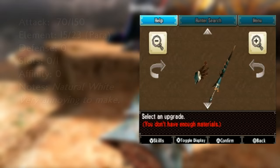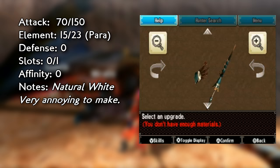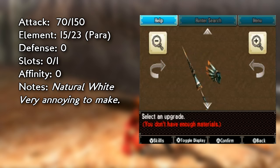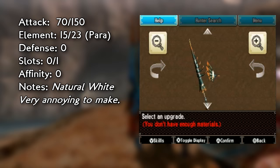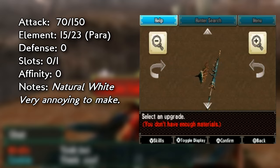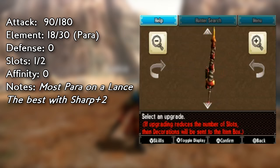For paralysis, the Dark Lance or the Volvidon lance. The Dark Lance is a Hornetaur lance — you have to fight insects to get it, which is very monotonous, but it actually has a very good amount of natural white sharpness. The attack is only 150 but the paralysis is really good, like 28 or something. That said, if you have a set with Sharpness +2, I would recommend the Volvidon lance over the Dark Lance, because once you get Sharpness +2 on the Volvidon lance, the white sharpness is about as much as the Dark Lance and the attack is actually 30 points higher.